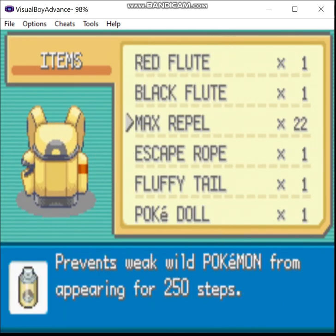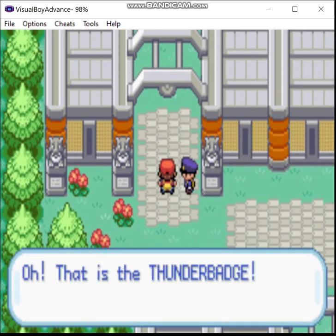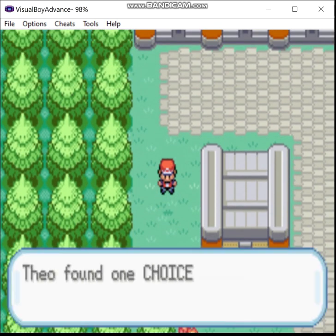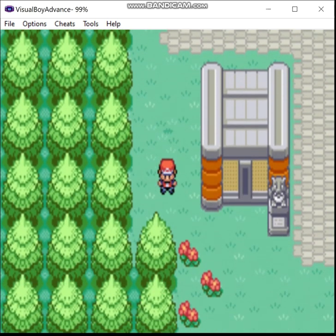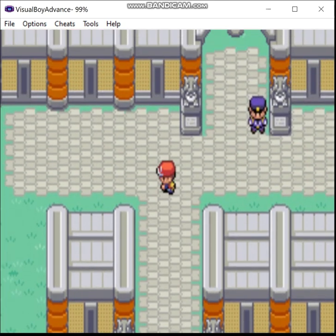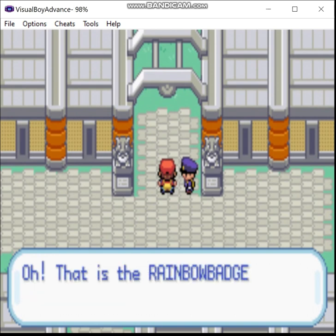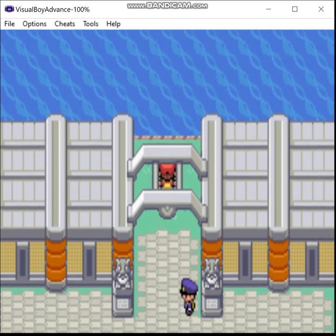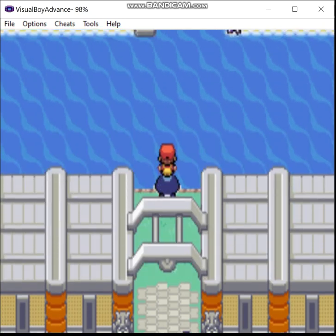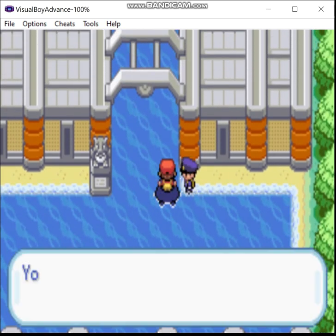We pop an Axe Repel. And we get to the surfing portion, where unlike in Gen 1, it doesn't change the surfing music, so you can actually hear the pretty awesome music here. Whereas in Gen 1, you couldn't hear it much because so much of this route was water.